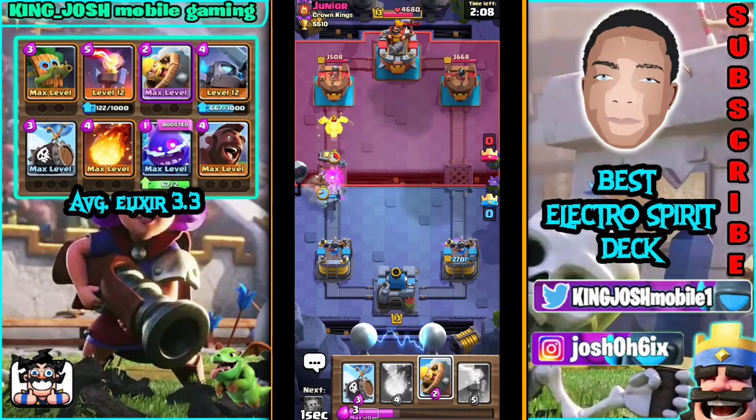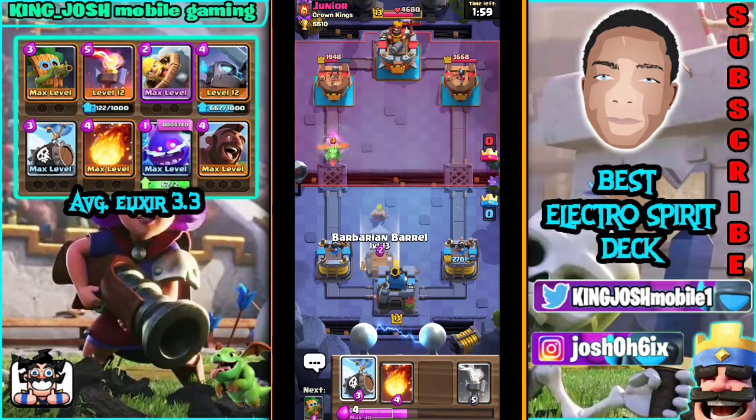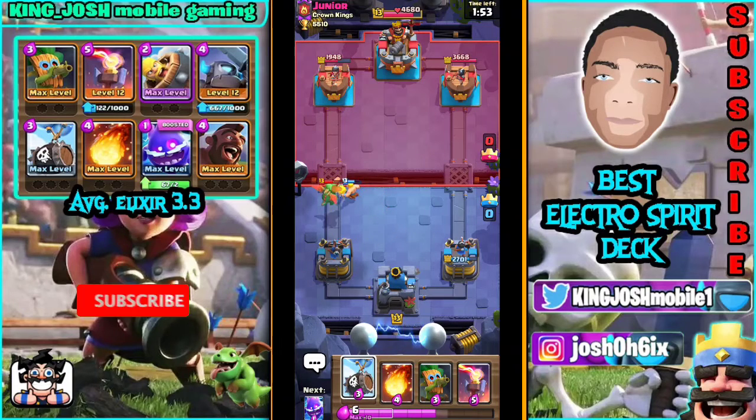I'm going to try to increase pressure because constant pressure is going to make him not able to deploy his Golem. If he deploys his Golem it's GG for me, so I'm going to try to avoid that. Mini pecker — oh, was that one shot? I think mini pecker gets one shot there. That's pretty nice for a really good start.